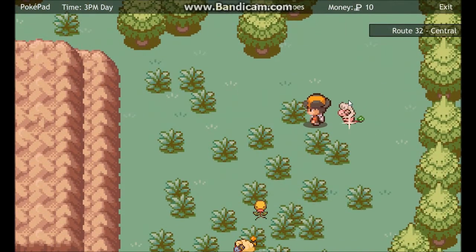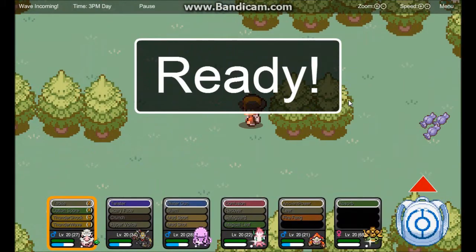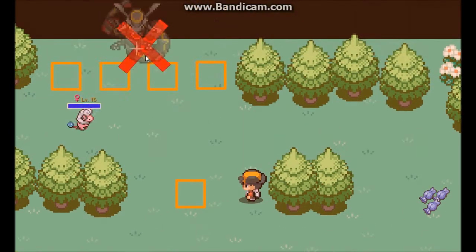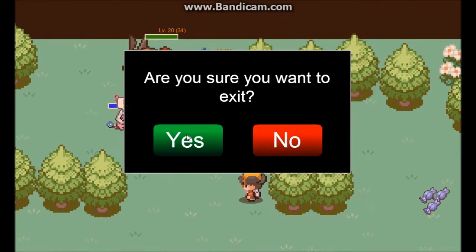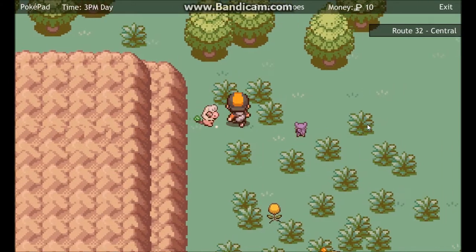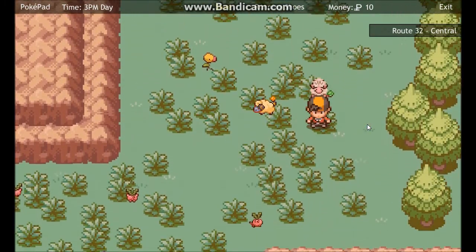He got back to me and said he's not going to give me my Pokemon, because in my last episode I said that his friend scammed me. Apparently those two people who scammed me are friends. So at this point I'm not even sure if the imposter they were talking about is made up or not.